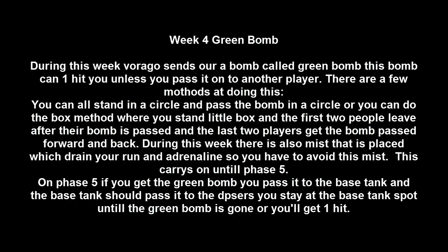Week 4 is green bomb. During this week, Virago sends out a bomb called the green bomb, which can hit a 10k on you unless you pass it on to another player. To avoid this there are three main methods. The first is the circle method — you stand in a circle around Virago and pass it around. Then there's the box method: you stand in a little box, the first person to get the bomb passes it into the box, and then the first two people move out once the bomb is passed on. The final method is easier but can cost you food — you pass it to one player and that player tanks the green bomb, getting hit for 10k.